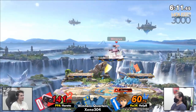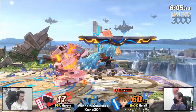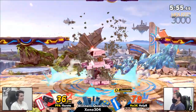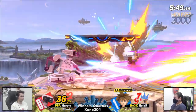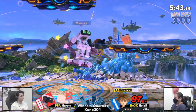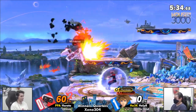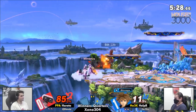Hereta getting caught with that up air. Oh my God — catching Hereta coming in with the down tilt to pick up the gyro. Both sharing the get-up attack. I can see Hereta looking for some shield pressure right now on this platform. Oh my God, he's just up smashing. Helper committing to that Thundaga a little bit too soon — Hereta was not in position for it at all, but is in position for these loops.